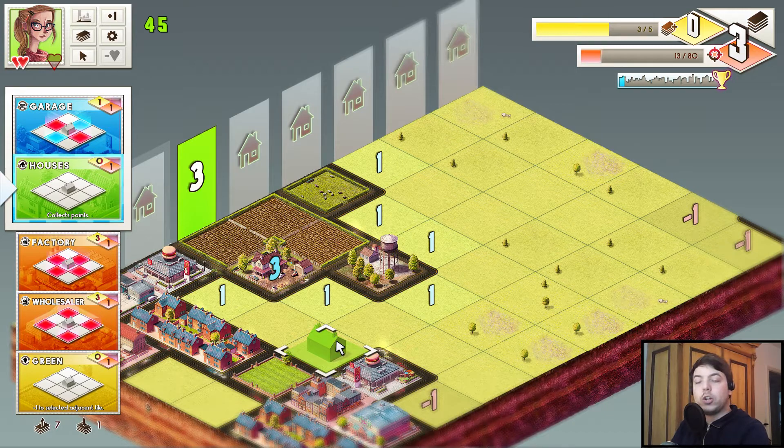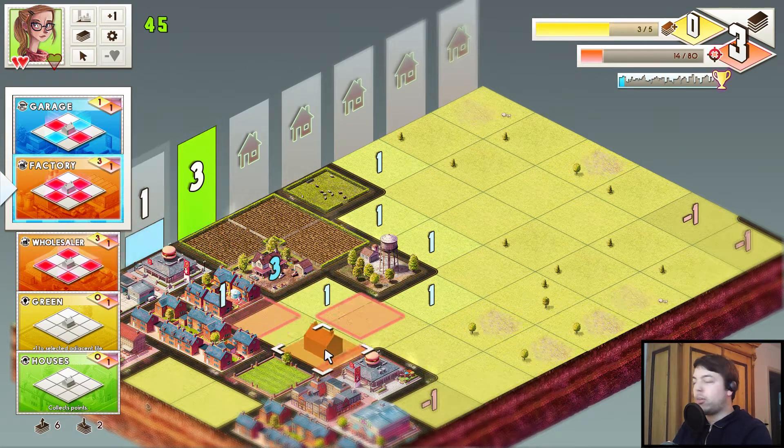The points indicate how good the surrounding of the building — the houses — is. Other buildings will increase or decrease that, and this is indicated by points. So we place down a house here because this tile gives us one point already. We put the house down and you see the column gets one point.